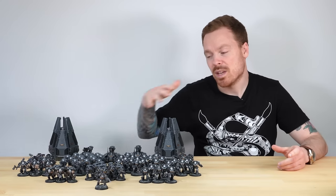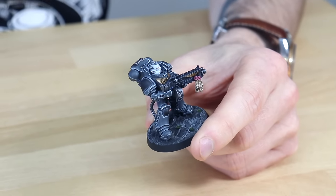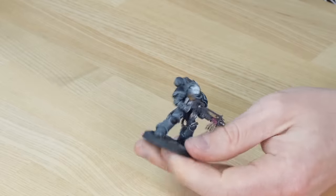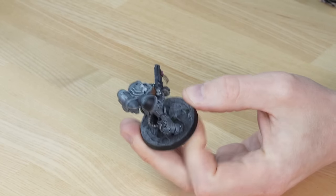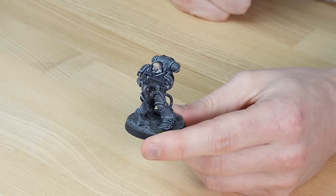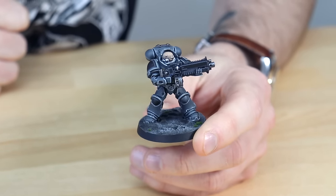We're now going to jump into the main bulk of infantry, starting with heavy intercessors. Will's done a really great job of applying the Karkarodons colour scheme across the bulky Gravis armour of this Marine. I love the white face plate with yellow lenses — it works really nicely and adds a focal point to the miniature. You can see purity seals on the front with scripture painted on the parchment areas. The really consistent edge highlighting covers all aspects of the miniature, including all the armour plates around the back, with multiple stages of highlighting done really nicely. The darker metallics add a stealthy look, which I really like.